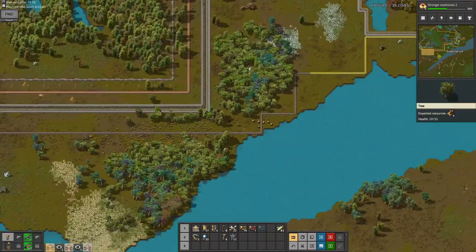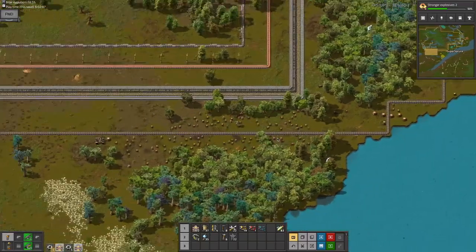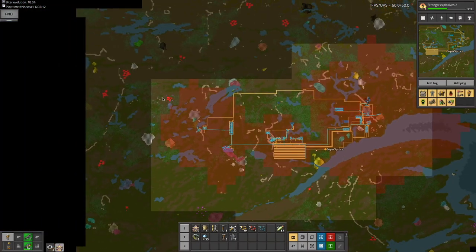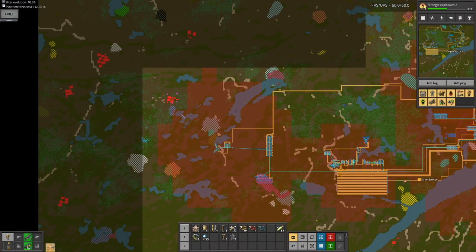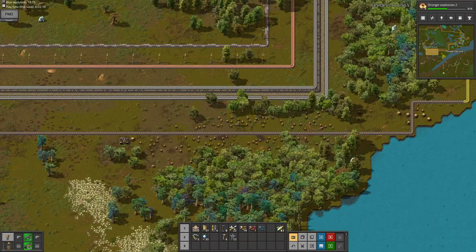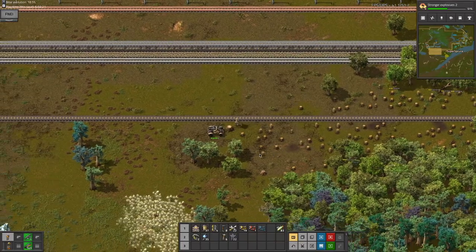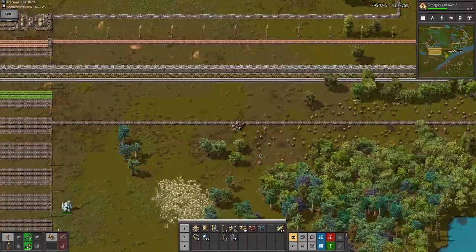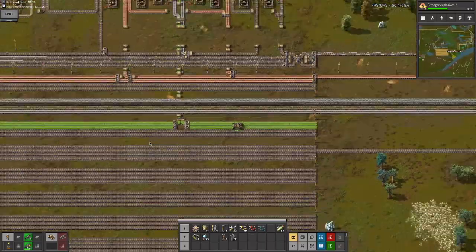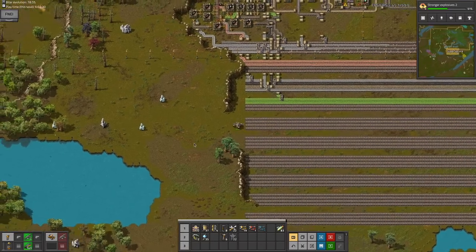I've finally completed the sulfur line. Now, what I want to do is make cliff explosives, but before that, this biter base is extremely close to my pollution cloud, and if I don't monitor it, it will attack my base. So instead of working on the cliff explosive — that'll be next episode — I'll take out that biter base and show you how powerful combat drones are.